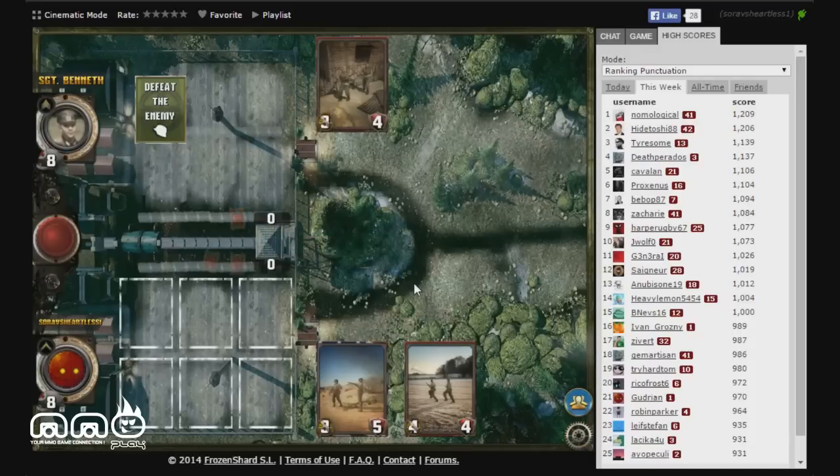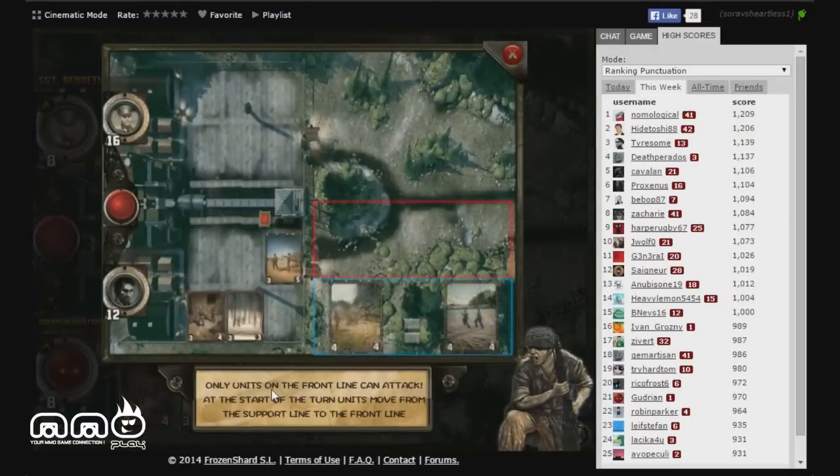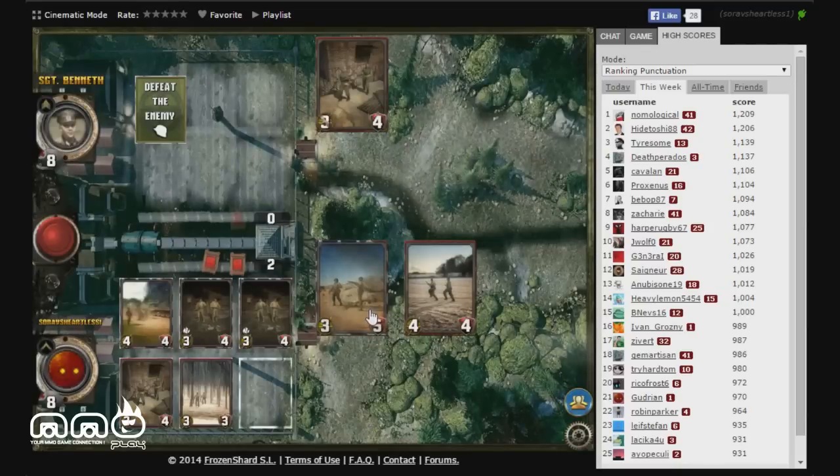The enemy puts down a three-four — that'll be a decent trade-off but we'll survive. Now a new mechanic is introduced: only units in the front line can attack, and at the start of the turn units can move from the support line to the front line. So there's a defense line where support cards back up the front line, adding a bit more depth and strategizing to the game.